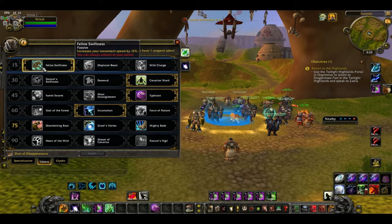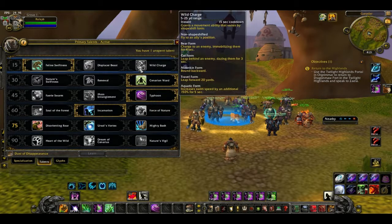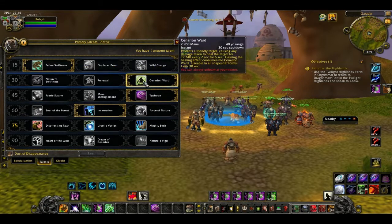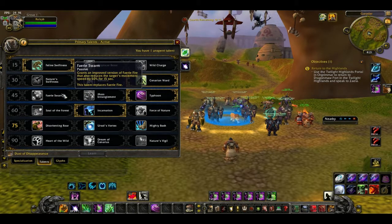With Feral Swiftness I get a 15% movement speed increase — I noticed my druid is a bit faster than my other characters, which could be why. I didn't want Displacement since having my druid teleport 20 yards away would be annoying. Wild Charge would also be annoying after a while. Nature's Swiftness would require another macro. Cenarion Ward seems to work fine — 30-second cooldown, puts a shield on the target. Renewal has a 2-minute cooldown and does a lot of self-healing, but I don't think I'd ever use it.